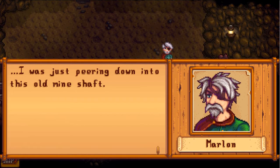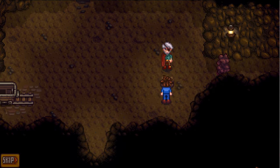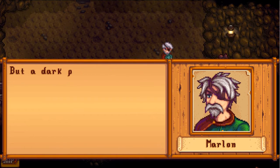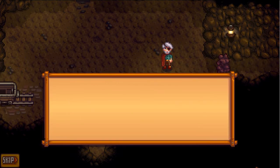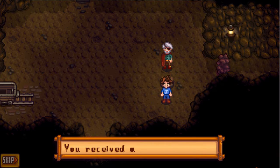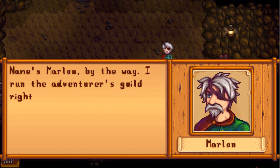He was just peering down into this old mine shaft — it's been abandoned for decades. Still, there's probably good ore down there. I actually need to go down there to get ores so I can make my silo, because I need five copper. He says the ore is the only thing you won't find above ground — here, take this, you might need it. Received a rusty sword. His name's Marlin, by the way.